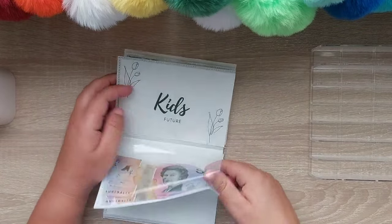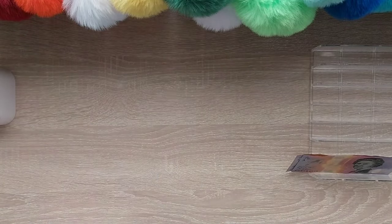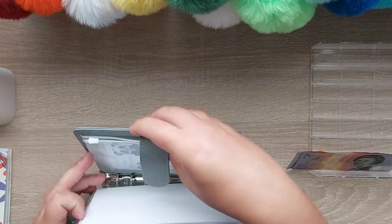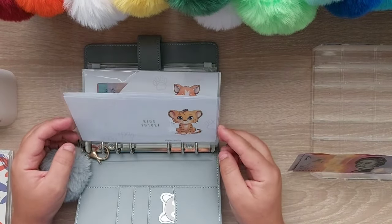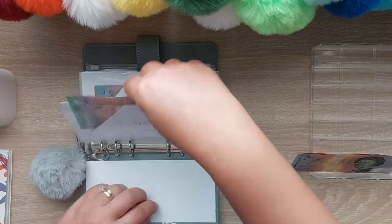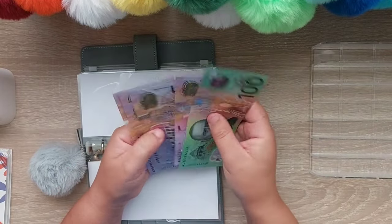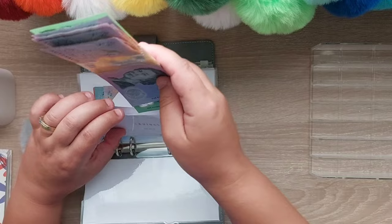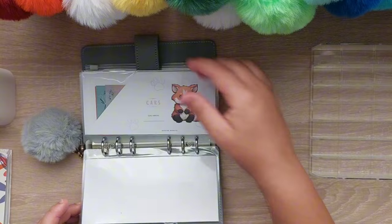Next is kids future and that's the last one — it got $10. Let's put it in savings: that's $1, $5, $10, $15, $25, $35, $40. When that hits $300, I'll take it out and put $100 each into their savings accounts and start that one again.